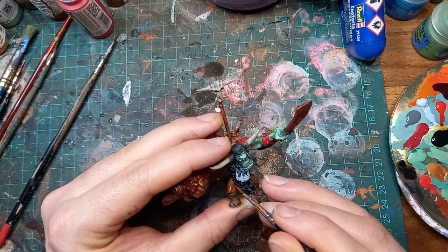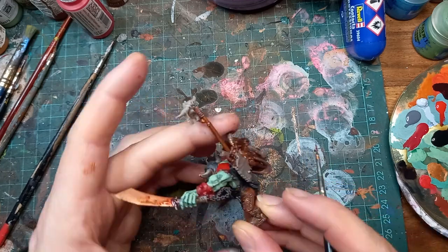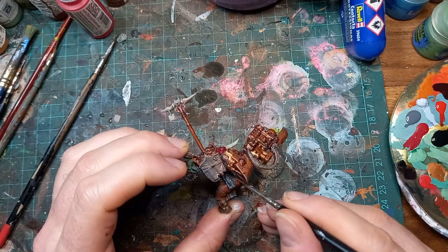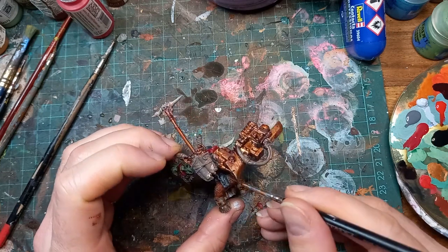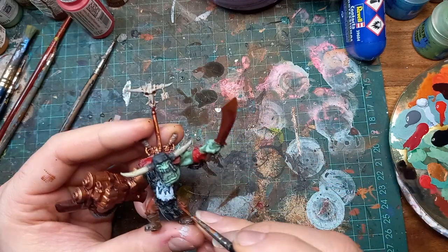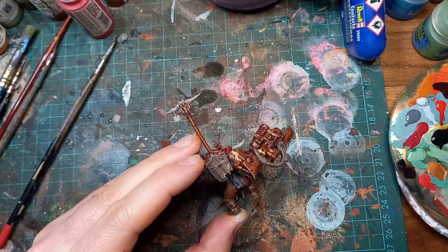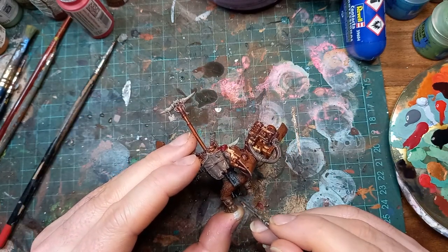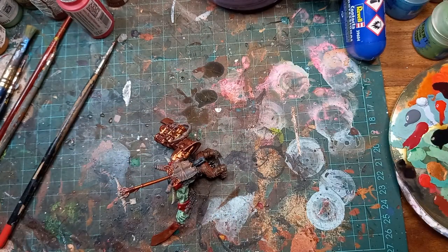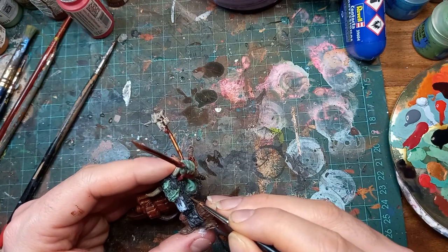By now you've got the gist of how I work — three coats, highlights, and washes on various different areas. The only aside from that standard method is when we bring in weathering. With the bronze areas I've already done a couple of brown washes for oily effects.